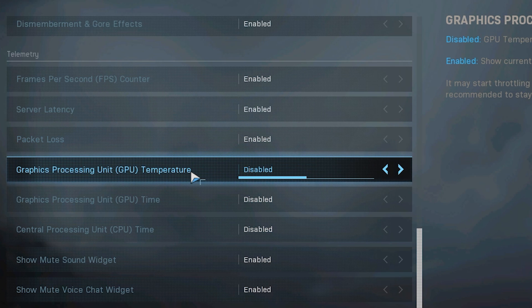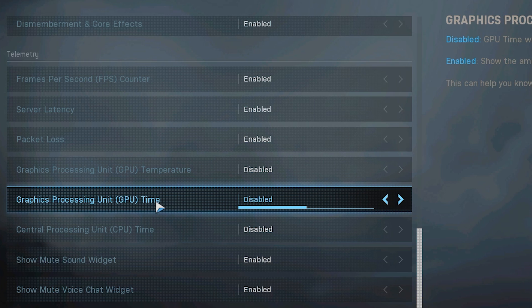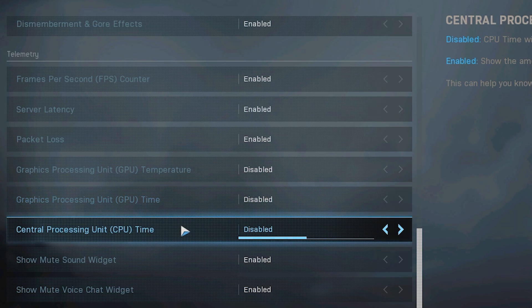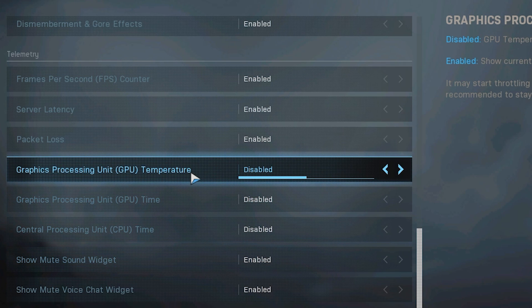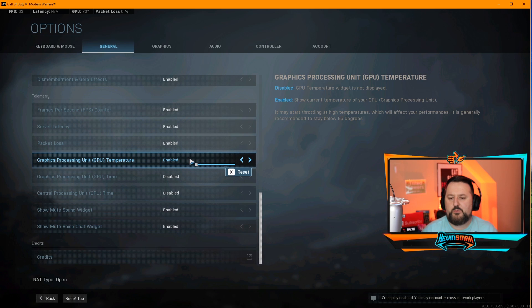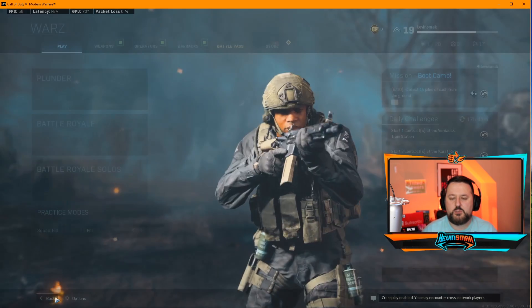There are some other things like GPU temperature, which is the temperature of your graphics card, and CPU time for your central processing unit. But these three I don't think are that important — maybe the temperature would be interesting to see. But that's probably about it, and then all you want to do is go back.